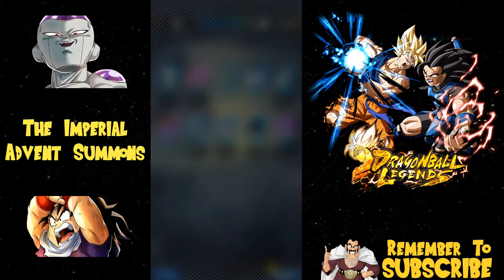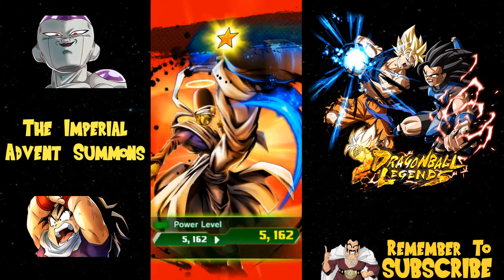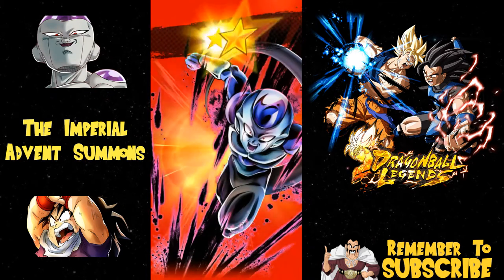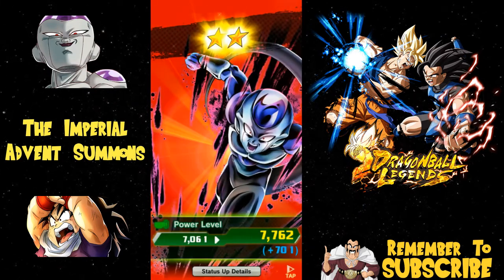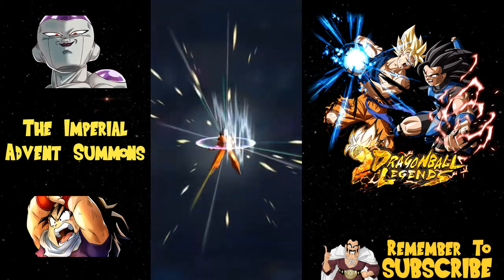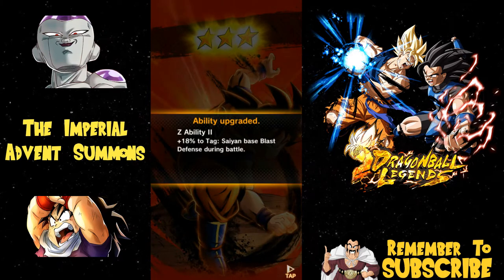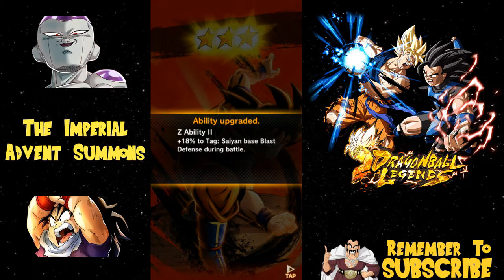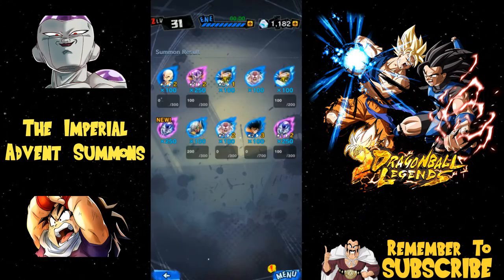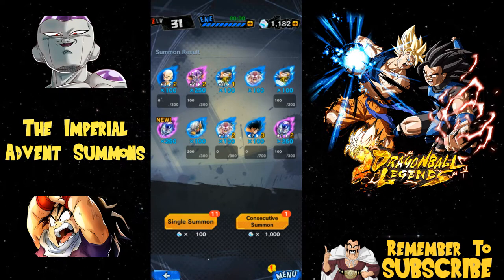At least we got some limit breaks out of it. Let me know what you guys pulled in the comments below. I really want that final form Frieza - that's why I'm summoning on this banner. We got a whole bunch of other stuff. I actually need to double check Frost's passive - I think his Z-abilities are pretty decent. Base tag blast defense during battle - that's not bad. I could probably use him, though maybe not unless I'm running a full Saiyan team.